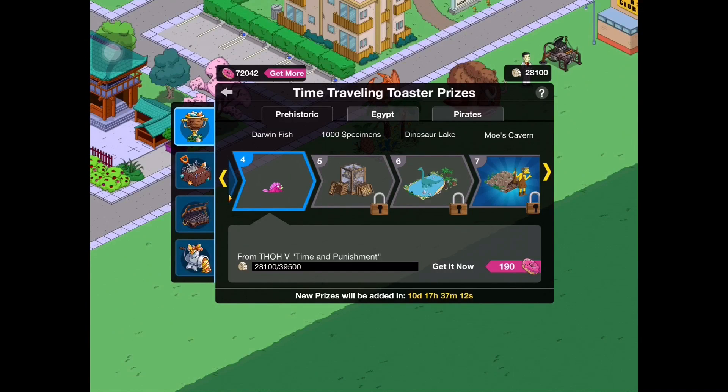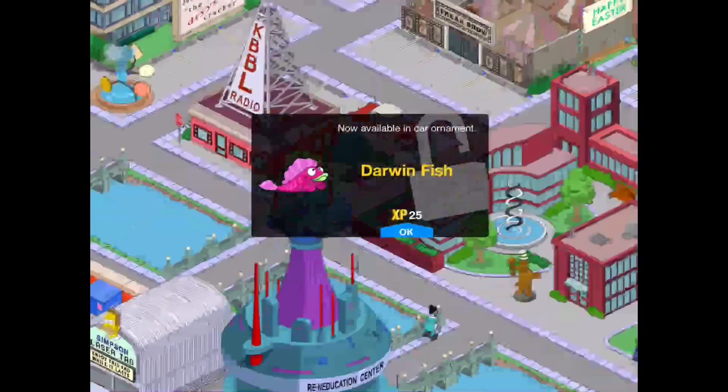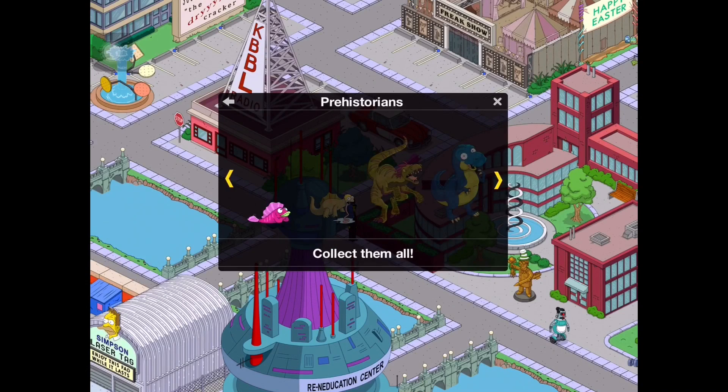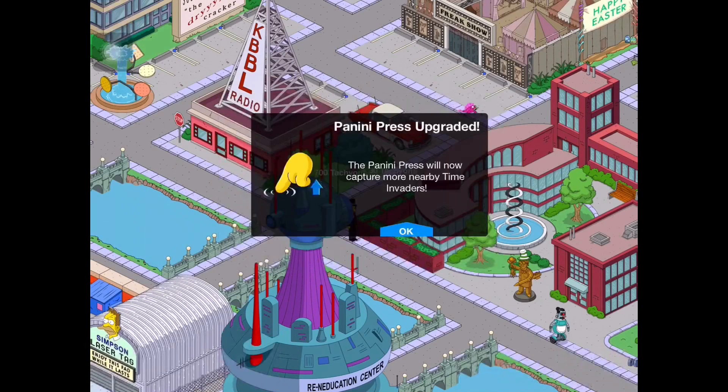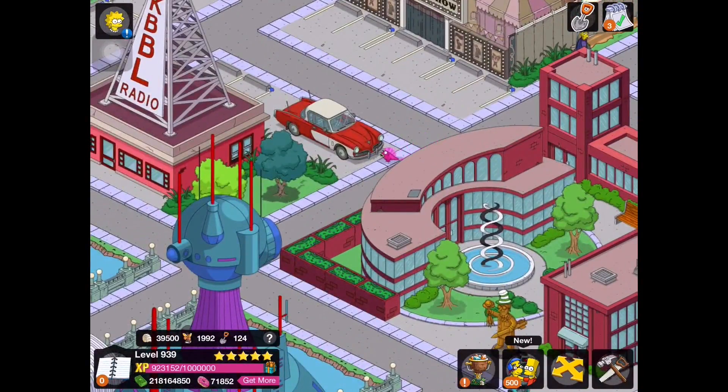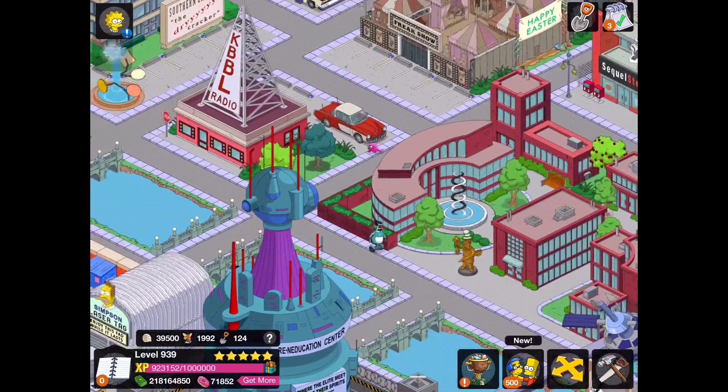The next thing we have is the Darwin fish, which I believe is a character. 'Hey, you! Darwin fish - anyone know who that is? Now available in car ornament.' He goes into our prehistorian category. We just update our panini press once again - we'll now capture more nearby time invaders. The Darwin fish kind of just crawls around, and when you click on it, it tries to stand up but fails miserably and flops on its face. That's the Darwin fish - pretty weird, but pretty cool.